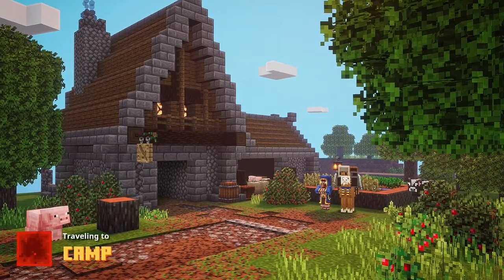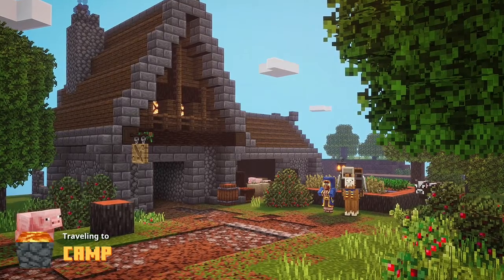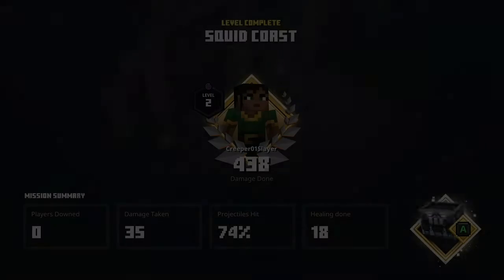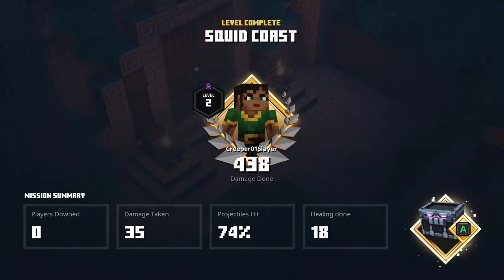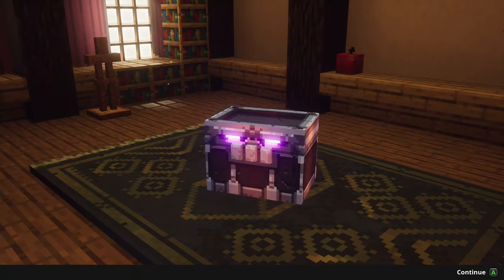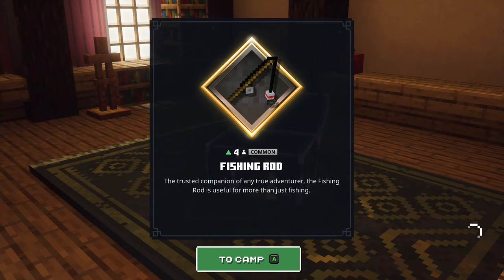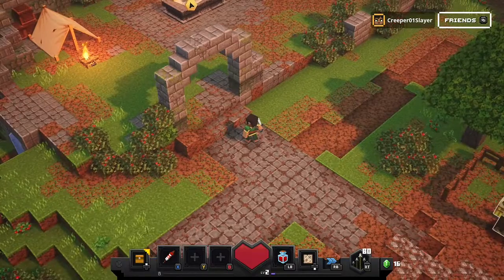Press A to continue. Zero players downed, 35 damage taken. 74% of projectiles hit. 18 healing done. Reward: fishing rod, 4 common. The trusted companion of any true adventurer, the fishing rod is useful for more than just fishing.